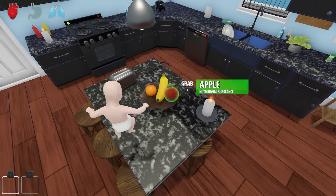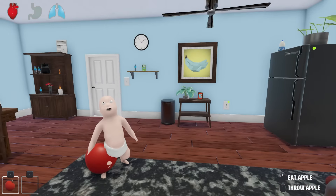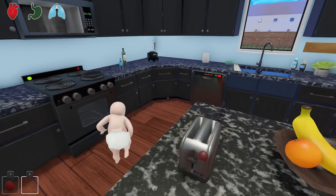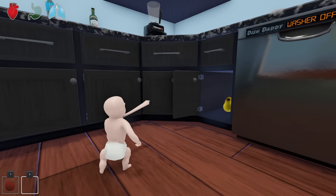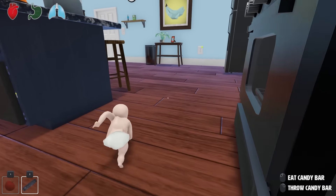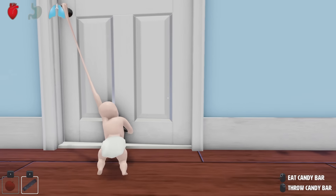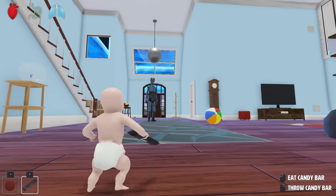I think maybe some snacks. Fruit isn't considered a snack for a baby, but it does give us some health, so that's good. Is there any candy in here? Candy bar! Yeah! Candy could give us extra speed because that is a very long distance, and the more speed we have, the faster we get there.